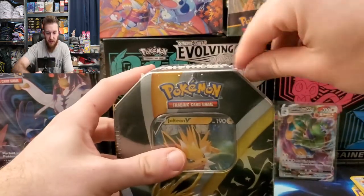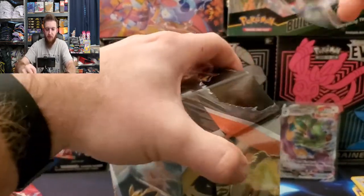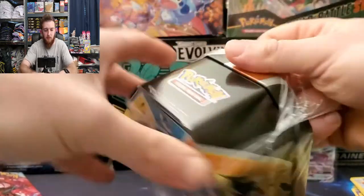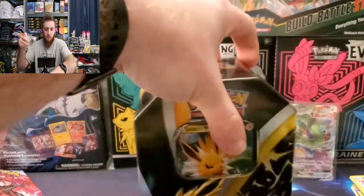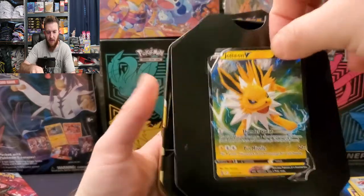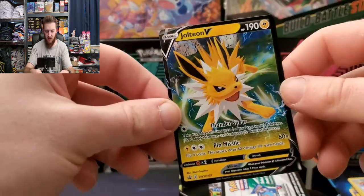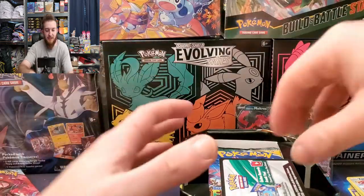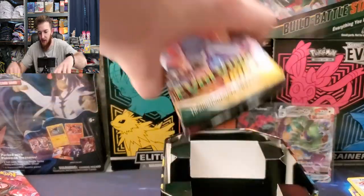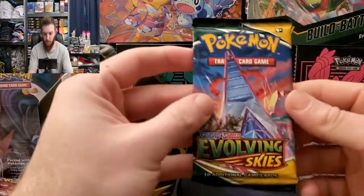Now on to my favorite - Jolteon! Here we go, let's bust this thing open. They're definitely sealed. There is Jolteon V, my favorite Eevee evolution. Very cool card - the lightning is just going off as he hits the ground because he's so filled with electricity. Let's pop this back and put it in the background. Evolving Skies is up first.